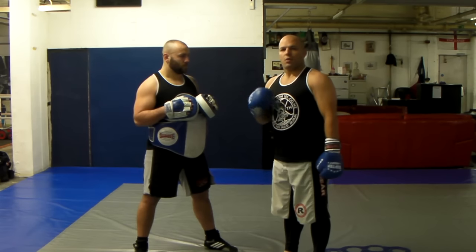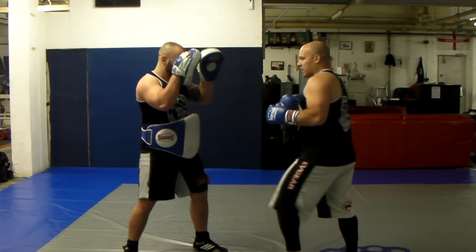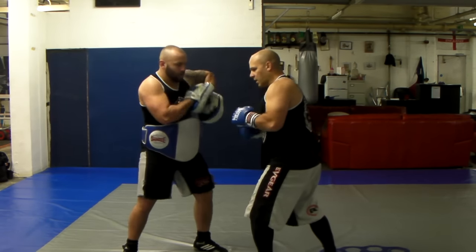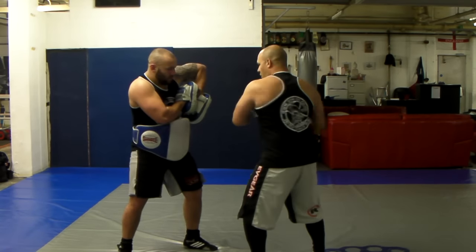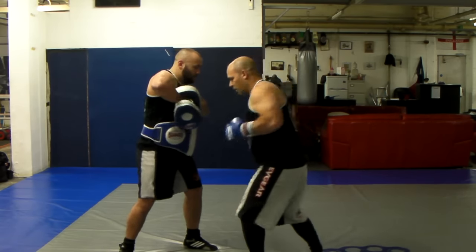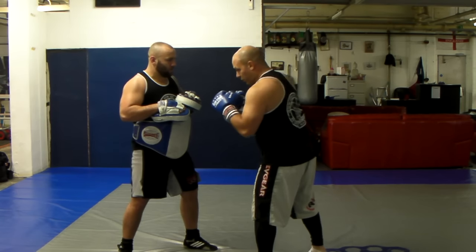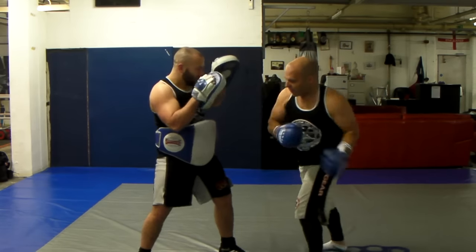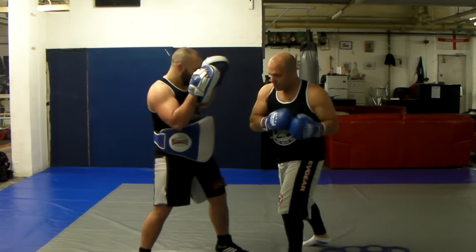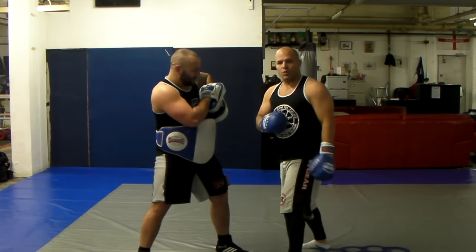And also dictate ring craft and control. So at this level, he's going to feed me the pads — he's going to feed me what he wants — and the shield just gives a little bit of extra attention. I can put an extra shot in if I want because he's got the shield on. At the advanced level, when moving around, he's pushing me around and I'm hitting. The shield is there, allowing you to add in these extra shots in between.